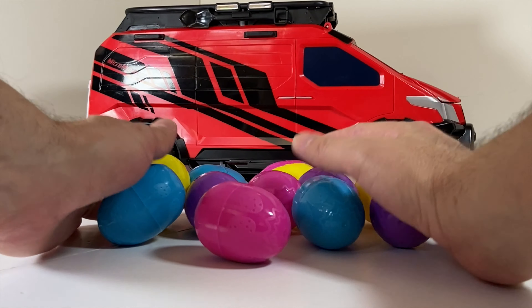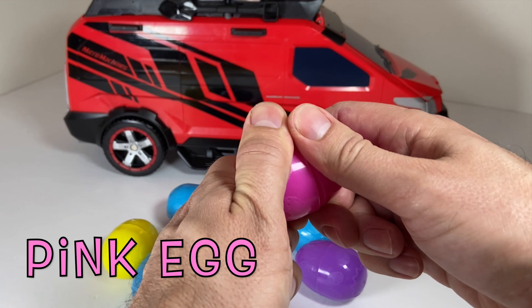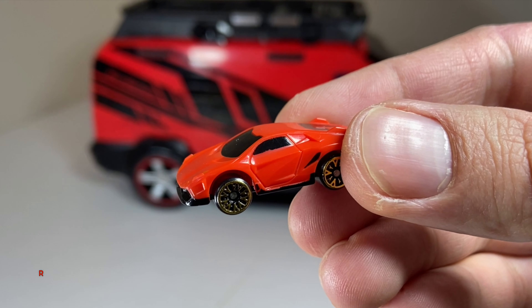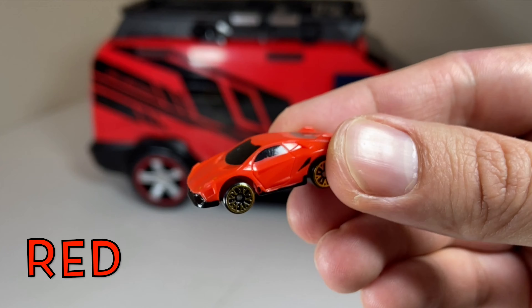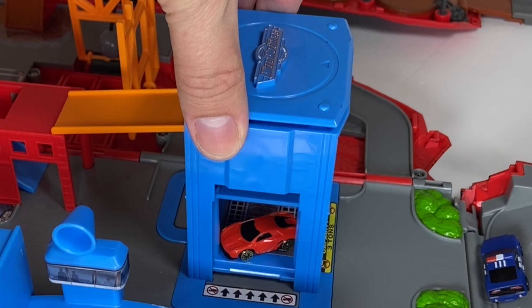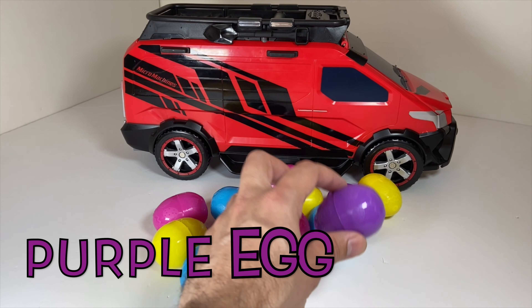Now let's crack open all these eggs to see what cars are inside. Let's open up this pink egg — wow, look at this red sports car! It's so cool looking with its gold wheels. This red car is going to take the bank elevator all the way to the top. Wow, look at the view!